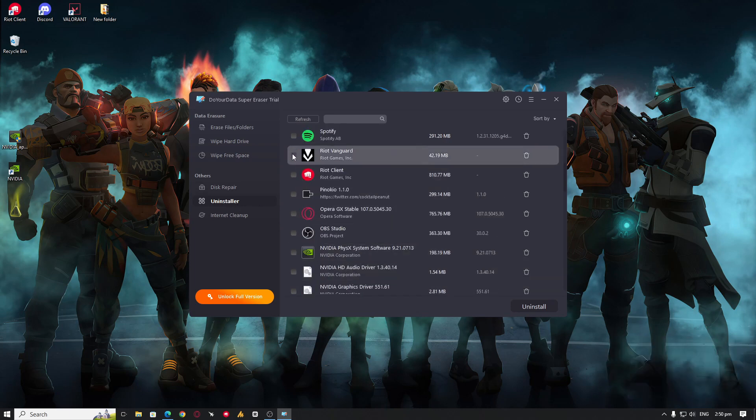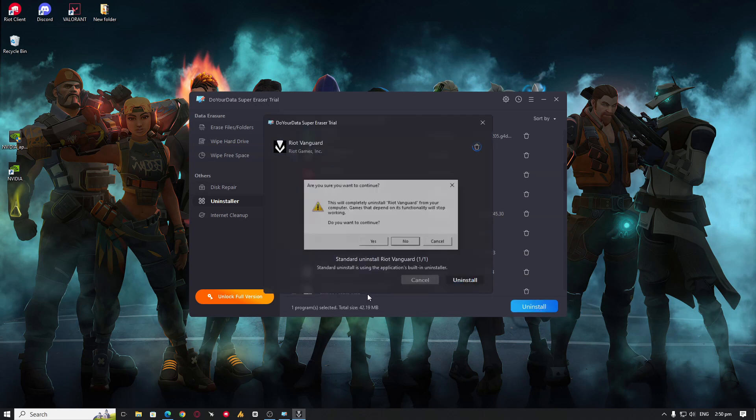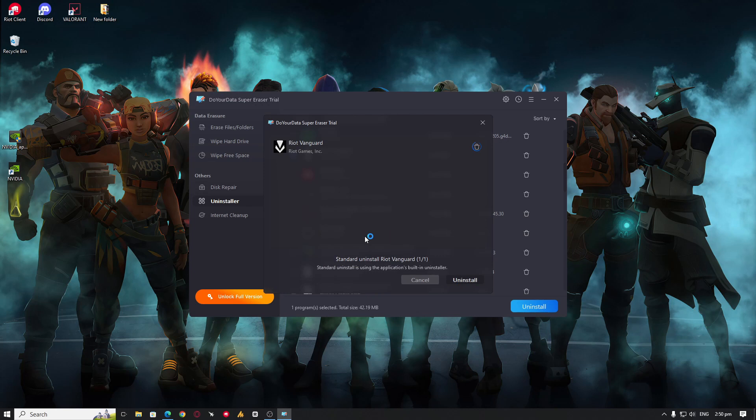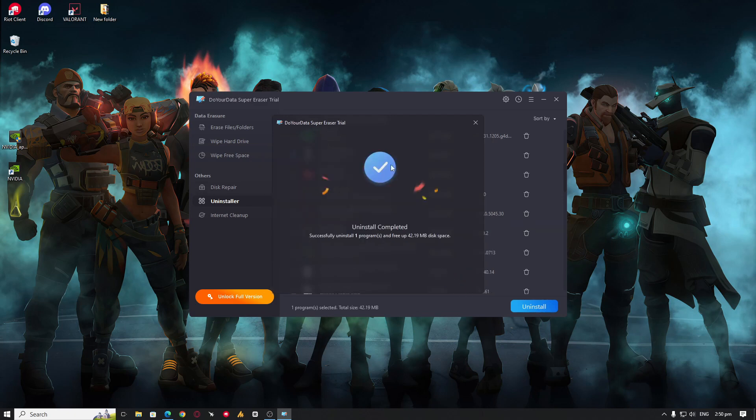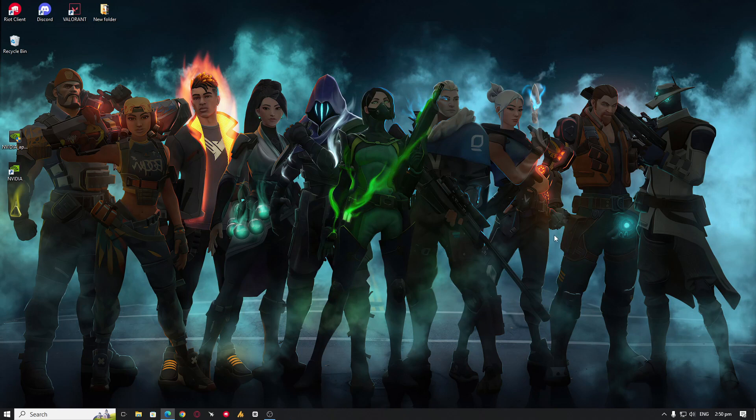Find Riot Vanguard in the uninstaller and click Uninstall. Once you click Uninstall, click Yes. You can also delete the Riot Vanguard root folders related to it. After applying this method, make sure you have properly uninstalled Riot Vanguard. You will notice there are a lot of junk files left over from Vanguard — simply select all and click Delete. That's all, the uninstallation is complete.